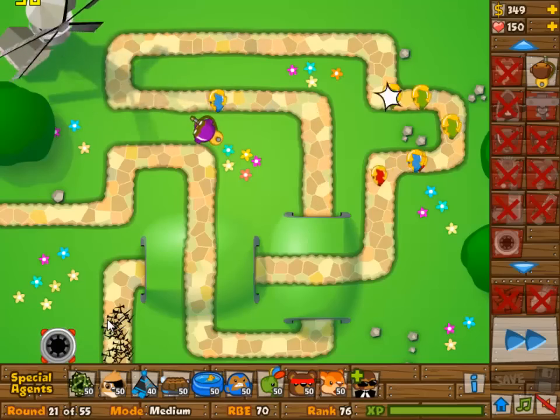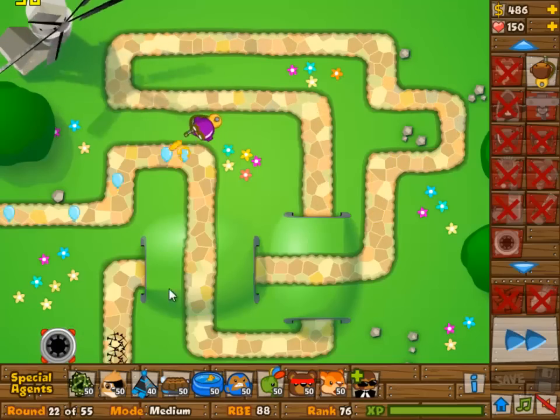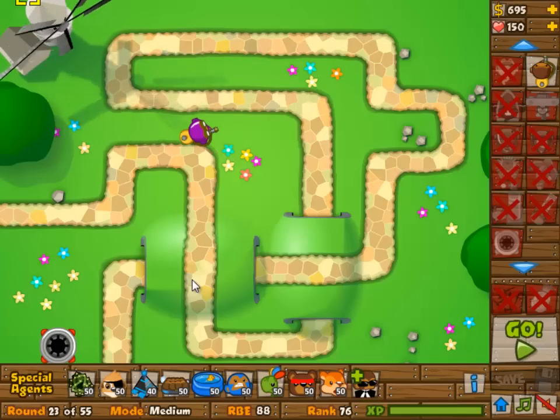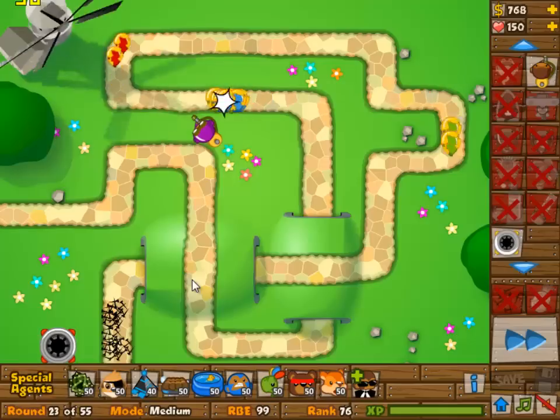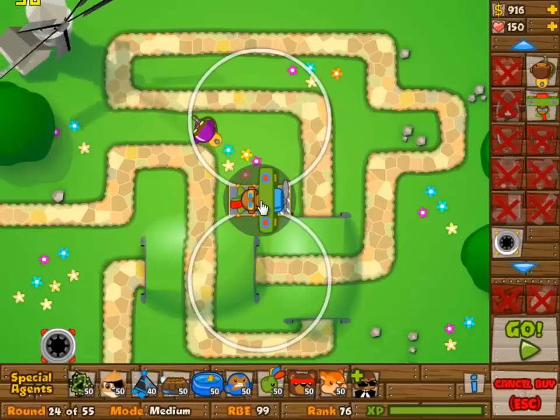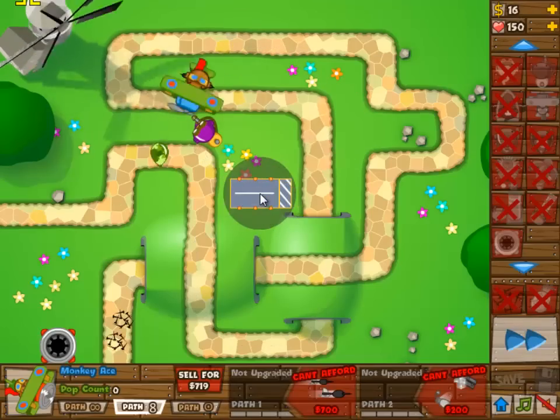We're going to start off with a 1-0 spike factory and then adding in a 2-1 glue gunner. The method in which you choose to upgrade the glue gunner really doesn't matter. I went for 0-1 first and then made it into a 2-1.